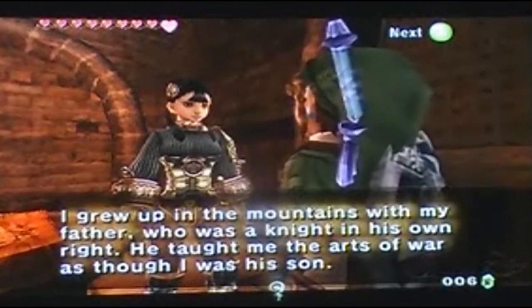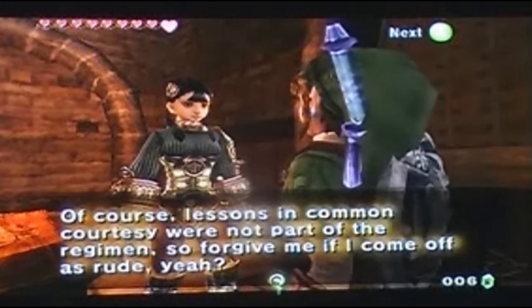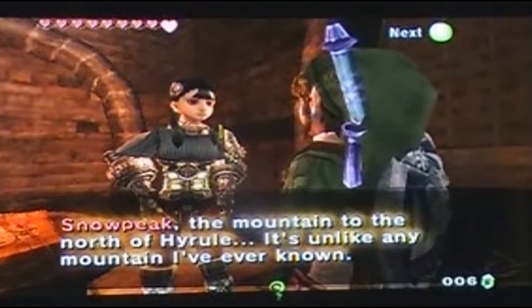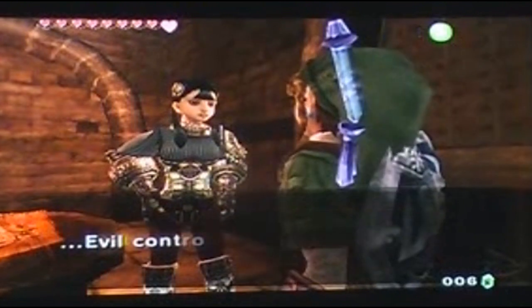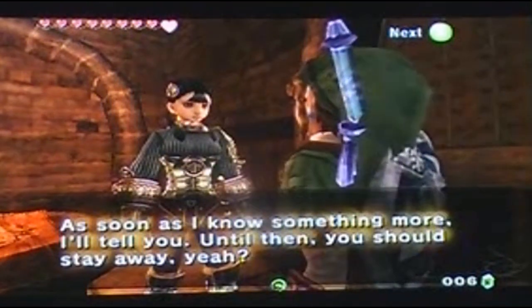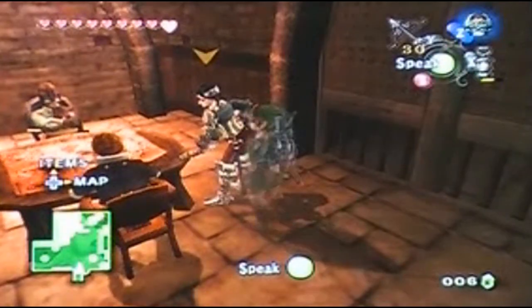So your father was a knight of Hyrule, kind of like Link's father in Link to the Past. Snowpeak! So we can go to a snowy area like Snowhead from Majora's Mask? I love snowy areas! As long as I don't have to meet a goat who eats another goat like in Terranigma — that was pretty crazy.